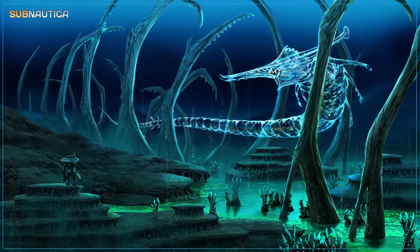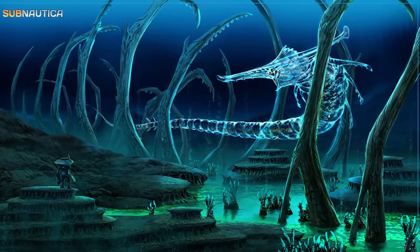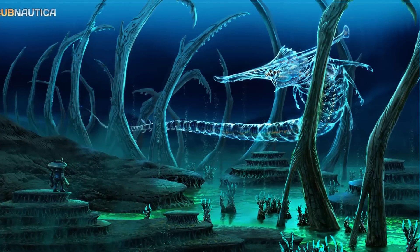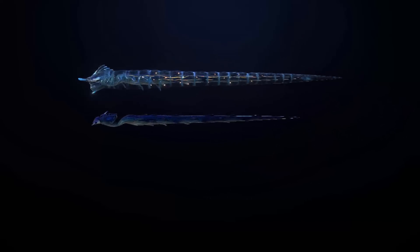In one of the most famous concept arts of the Lost River, you can see a creature with no official name, but the community has come up with their own. The most commonly used names are Ghost Leviathan and Phantom Leviathan. Models for it do exist, but it is unsure if it will be implemented.